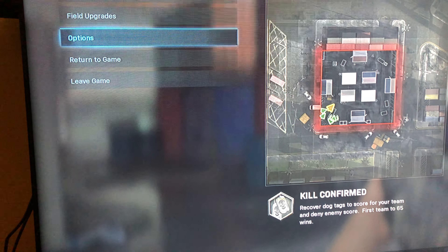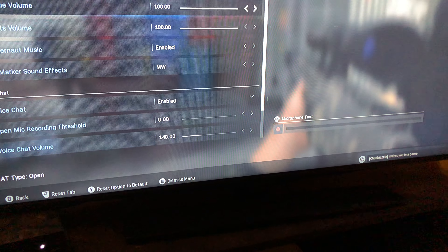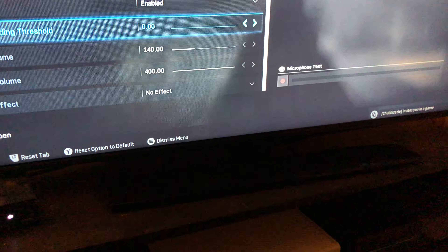In this video I'm going to show you how to fix the problem with the Xbox One mic on Call of Duty Modern Warfare. If your mic works and people can hear you in party chat but not in-game, go to open mic recording threshold and set it to zero — then it will work.